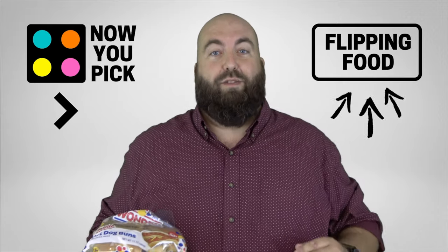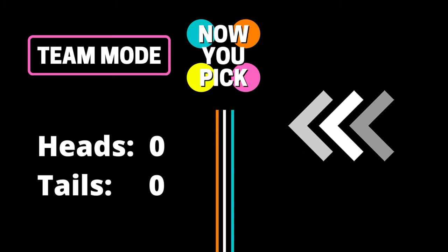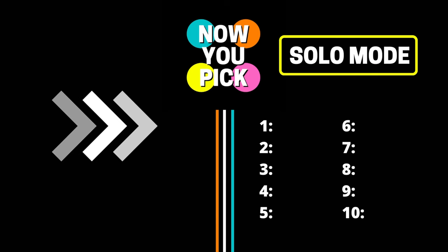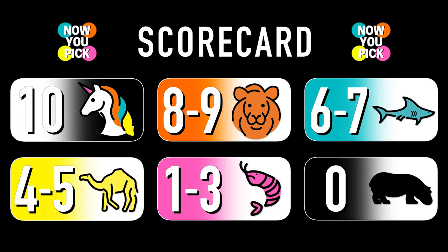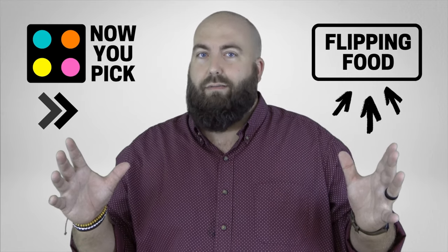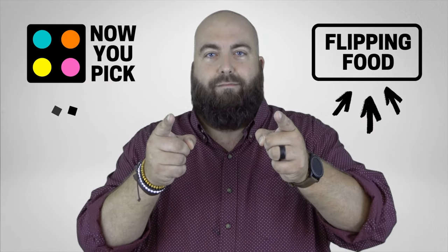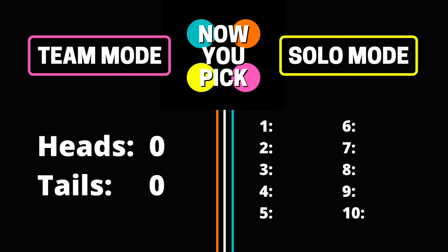I've come up with two different ways for you to play at home along with us. The first way to play is pretty simple — it's called team mode. Are you team heads or team tails? The second way is solo mode: guess heads or tails on each flip and keep track of your score. The goal is to get a perfect 10 out of 10. Maybe you'll get a lion, maybe you'll get a shark, but whatever you do, don't get a sad shrimp or a zippo hippo. Now you pick: team mode or solo mode. Here's our first flip.